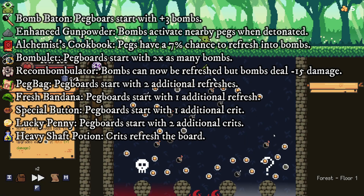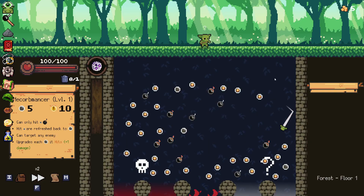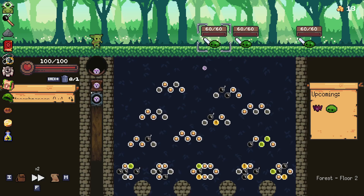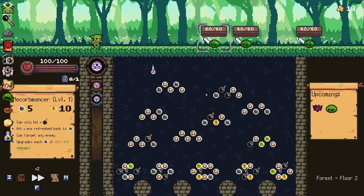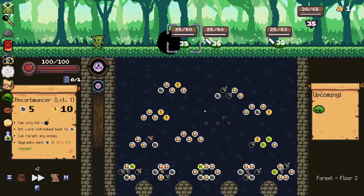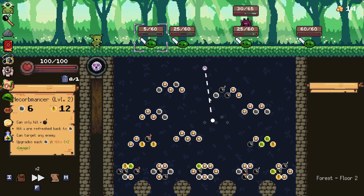On the left side you can see my relics, which I am starting with here today. That is basically the bomb package — the early bomb package without the extra damage. So it's basically the bomb package. There's a ton of bombs on the field, and then each one of them detonates the pegs around.